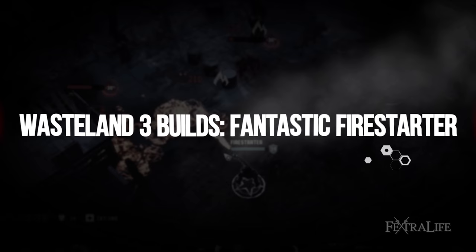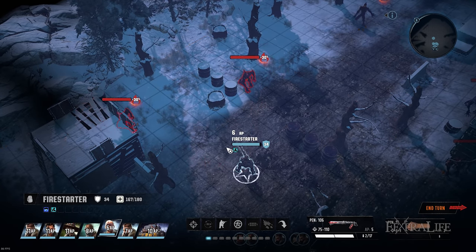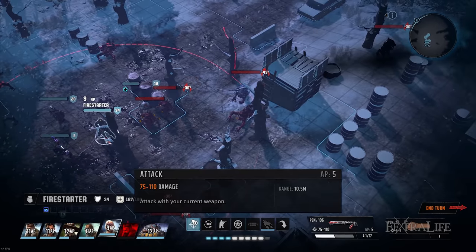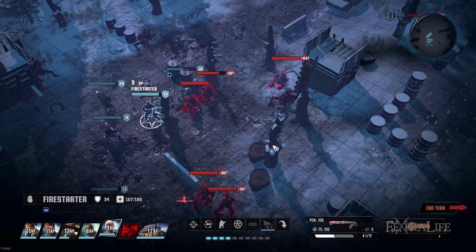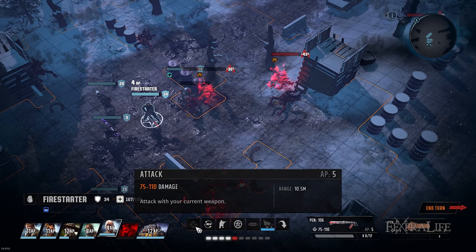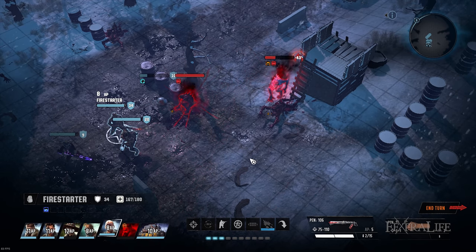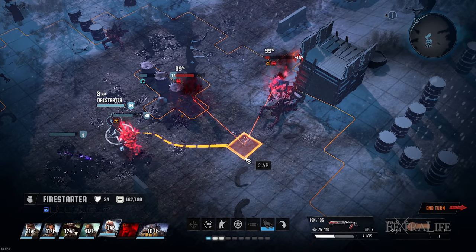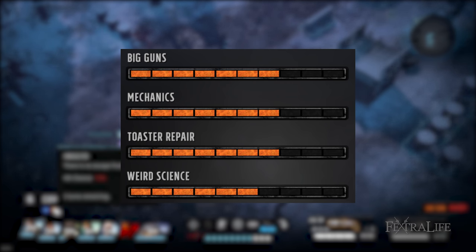The last two builds will have their stats spread a bit more broadly because they each need to take three non-combat skills. The Fantastic Firestarter can afford to spread skill points around because it revolves entirely around flamethrowers. Disciple of Metal, Weird Science, and the Heating Element perk in Toaster Repair all increase fire damage, making this build particularly good at killing organics. We added mechanics to shore up its weakness against robotics — each point in mechanics increases damage versus robotics, as does the structural weakness perk. Modify one flamethrower to deal energy damage and you're set. Your skill distribution should look like this mid-game, leaving three more non-combat skills.